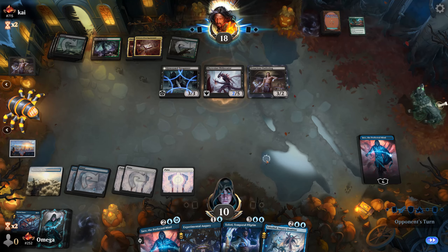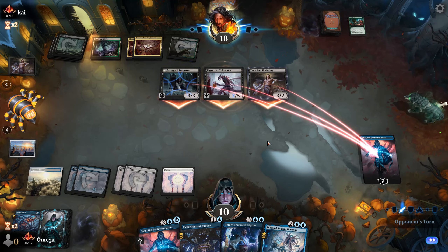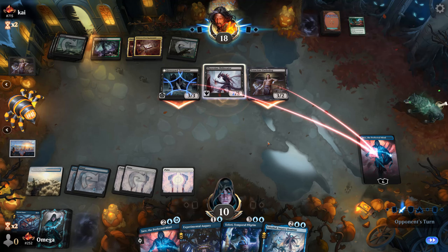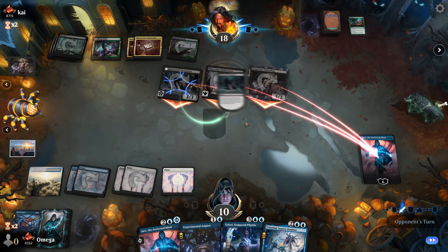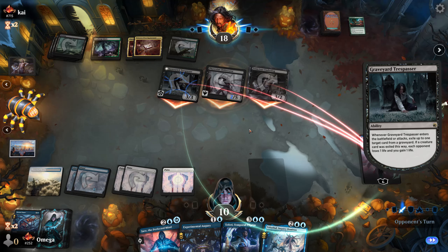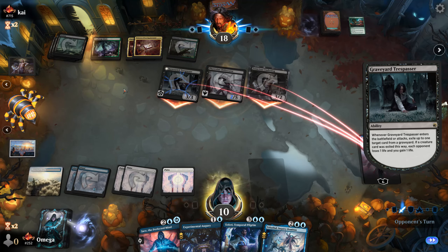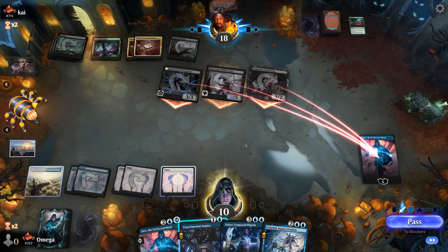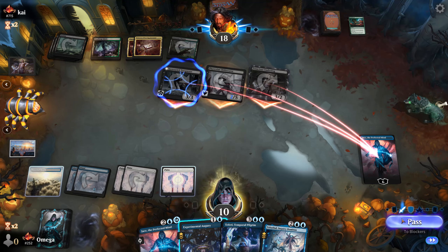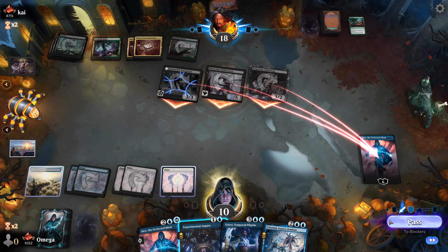Farewell! Proliferate saves the walker — you'd better believe it! If you think Jace is not good, look at this — they actually focus everything just to make sure it dies. That's a good testament to its power. That's eight damage we cannot do anything about.